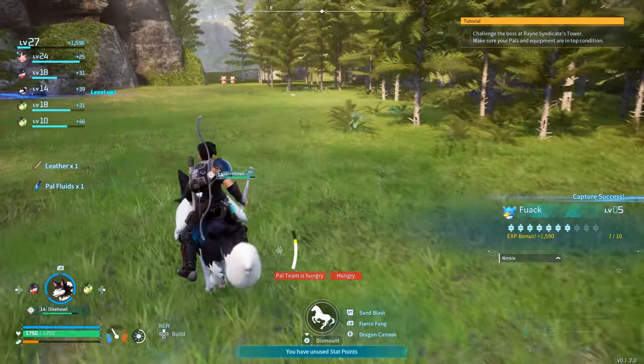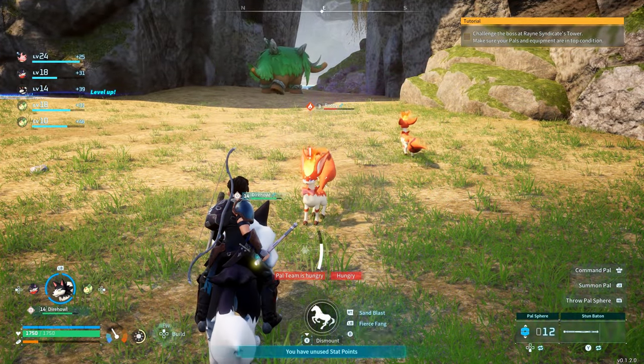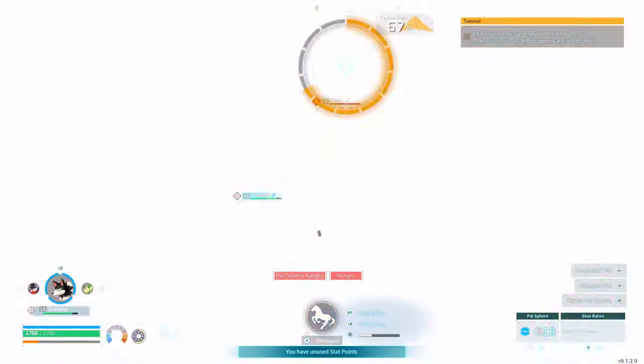If you happen to go to a tree and find three abilities that are exactly what I described — low cooldowns — slap them on your person and you're good to go. You don't have to go to the other trees.